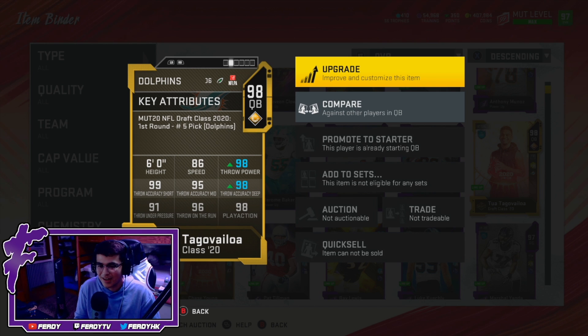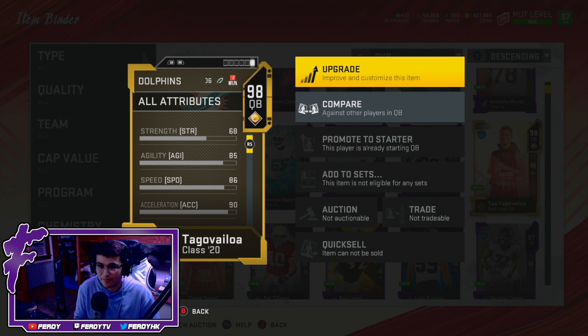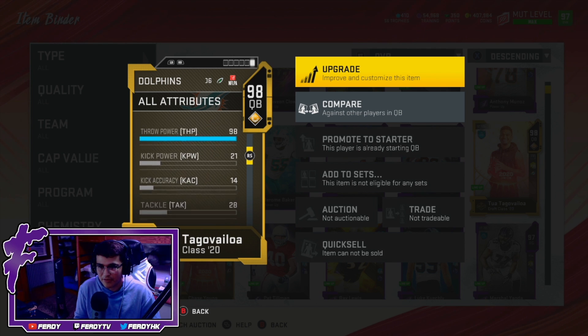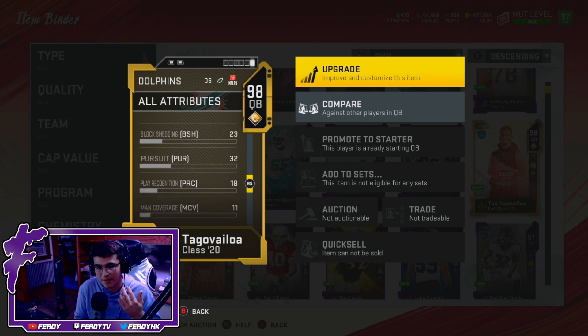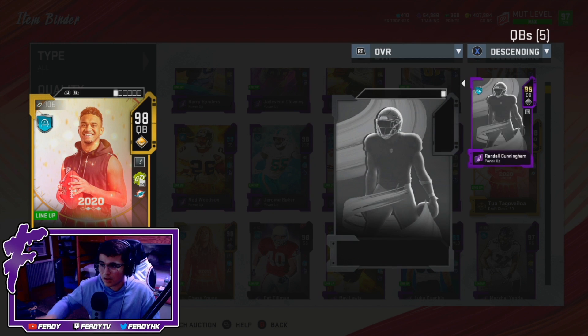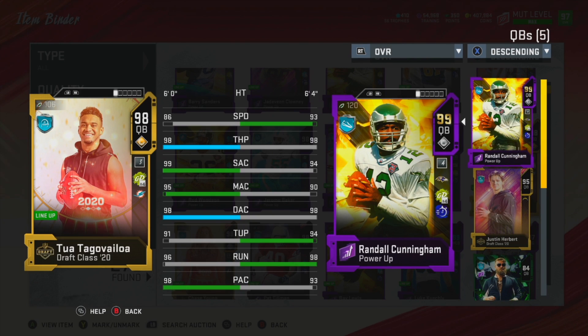He has 98 throw power, 98 deep accuracy, 95 mid accuracy, 99 short accuracy, 91 throw under pressure, 96 on the run, 98 play action, with 86 speed. Another card that would just benefit if it had a power-up. I like the stats on this card — if he was an Improviser archetype he'd probably be on a lot more teams, because he'd get Dashing Dead Eye ability.